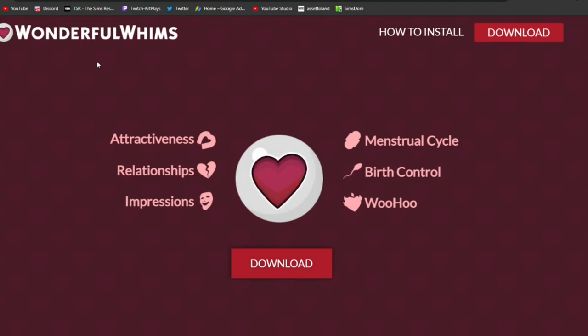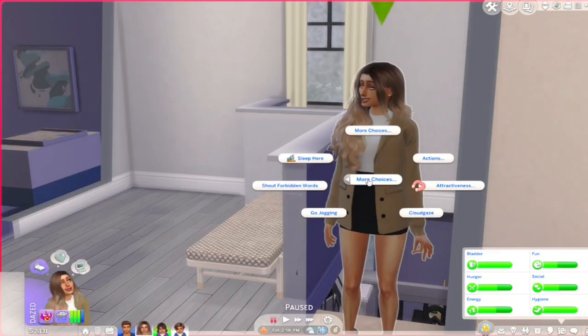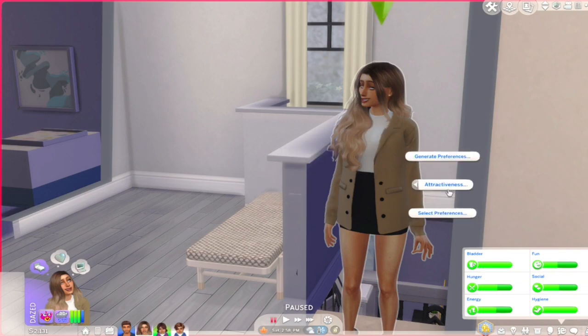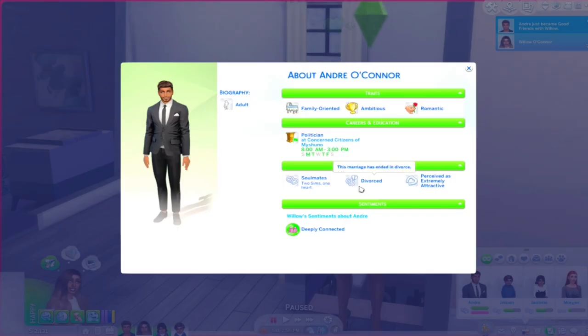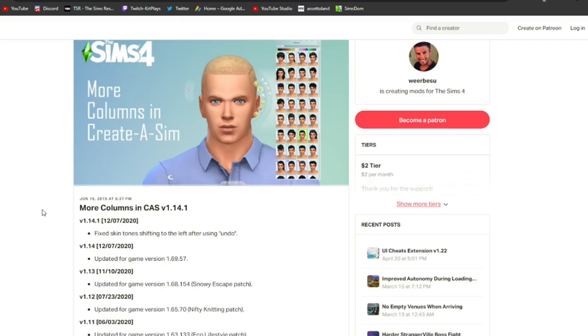The next mod I really enjoy is Wonderful Whims — a newer one I've been using for about a month and a half to two months. The main reason I downloaded it was for the attractiveness system, which I think is the one thing missing from The Sims — Sims don't have a specific taste in other Sims. You just click your Sim, go to more options, then attractiveness, and you can set or generate preferences. When you scope out surroundings it tells you what your Sim finds attractive, and when viewing a Sim's profile it'll say if they find that Sim extremely attractive.